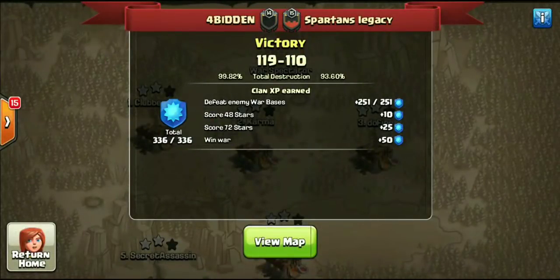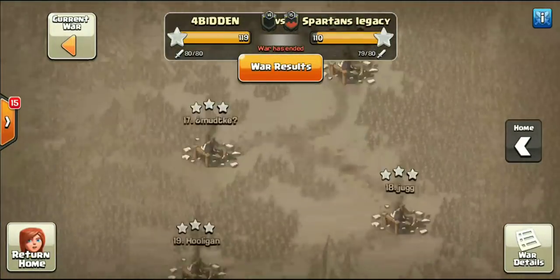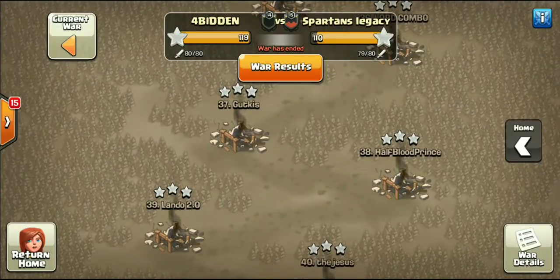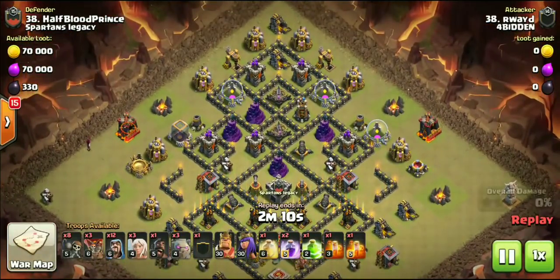What's going on guys, this is Riggs from Clashing FFS bringing you the highlighted attacks — the best attacks from the Forbidden versus Spartans Legacy War. This was a random midweek matchup but Forbidden got a solid nine-star victory, 119 to 110 was the final. Forbidden did have one extra Town Hall 11, something like a 9-19 or 9-18 breakdown, Town Hall 10s were even, but a nine-star victory nevertheless — very strong showing.